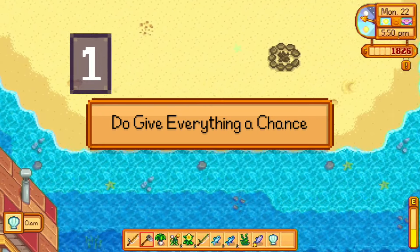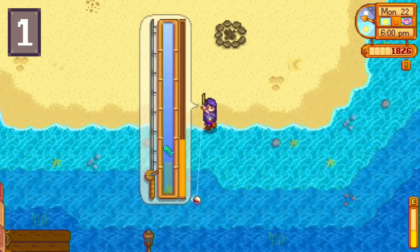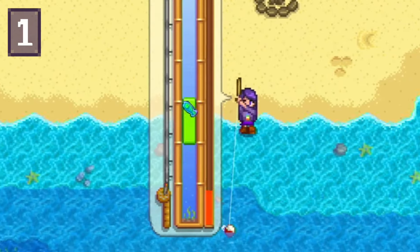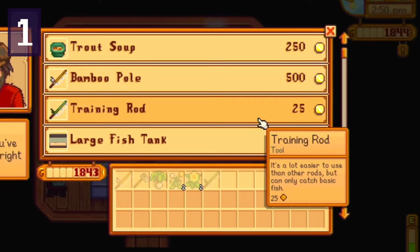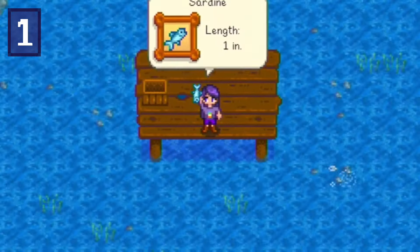My number one do is to give everything a chance. I know that for a lot of people fishing is hard at first — if it's your first time playing Stardew, getting used to the controls can be really difficult. But it's also the hardest it's going to be right at the start, as your bar size is the smallest it will ever be. If you're having a hard time with the bamboo fishing pole, check out the training rod. It only costs 25 gold at Willy's fish shop, it's much easier to use, and you may even find that you really enjoy fishing as time goes on.